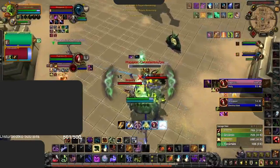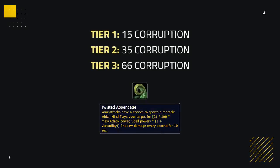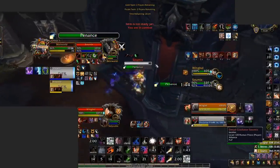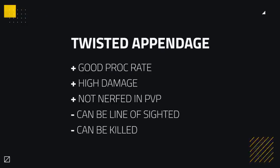Still in our S tier, we've got Twisted Appendage. Twisted Appendage gives your attacks a chance to spawn a tentacle dealing damage to your target for 10 seconds. Similar to Infinite Stars, this has 3 tiers giving 15, 35, and 66 corruption, scaling with the level of the item it's on — so ideally again you're looking for a high level piece. It's worth noting that stacking this corruption will only increase the damage of the tentacles. The tentacles cast Mind Flay onto your target, similar to the old shadow priest artifact ability. They deal good damage, have a good proc rate, and their damage was not nerfed when inside instanced PvP.